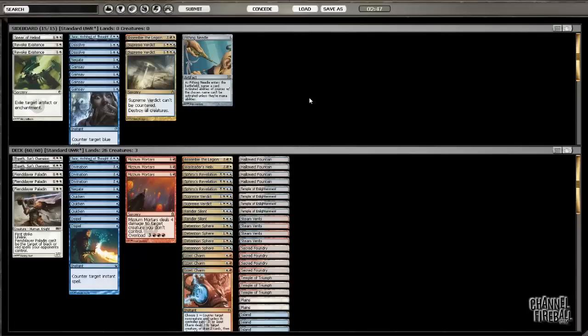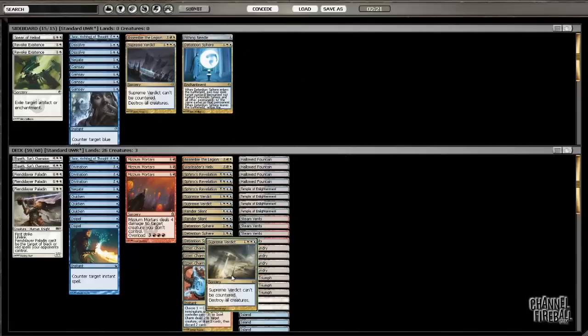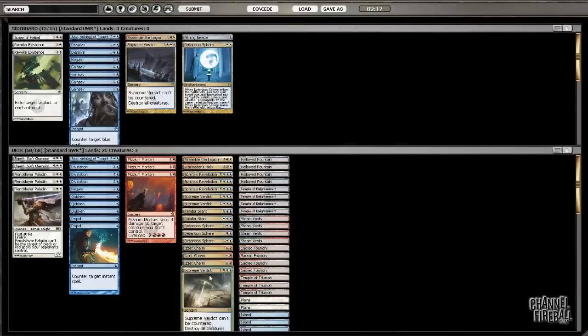Is there anything we need to change on the draw? I don't think our strategy changes on the draw at all. Fiend Slayer Paladin was a house. On the draw, I'd hold Mizium Mortars longer - if I have a chance to either Izzet Charm or Mizium Mortars a creature on turn two, I'm more likely to Izzet Charm it. Because he showed me Dragon, I think I want to bring in a Supreme Verdict for one of these Detention Spheres, because it can actually kill a dragon. Then I'll have Quicken into another sorcery that kills the dragon that turn. There are multiple reasons I want it over the fourth Detention Sphere.